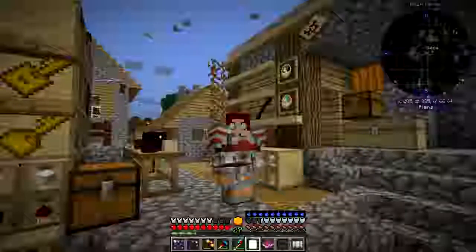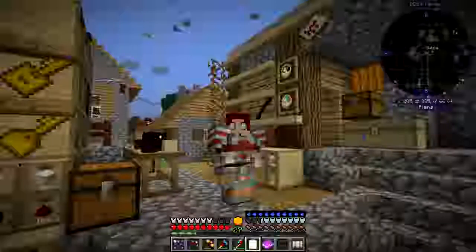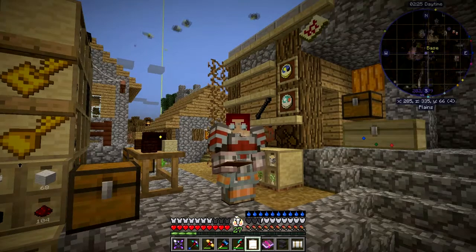Hello everybody and welcome once again to Danny and Sons Real Tech Mod Pack. In this episode what I'd like to do is to make a greenhouse — a forestry greenhouse — but that's going to be a long process because it's got quite a few steps to go through to make it.